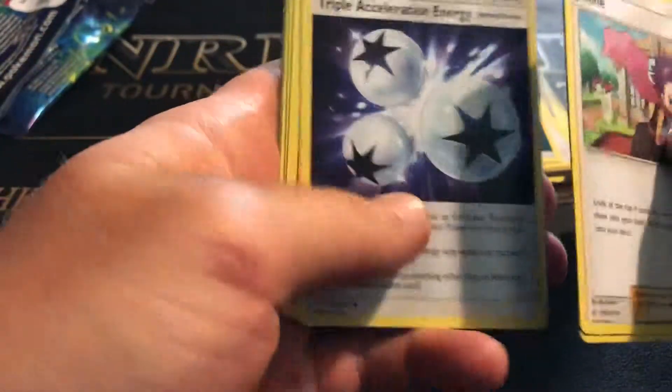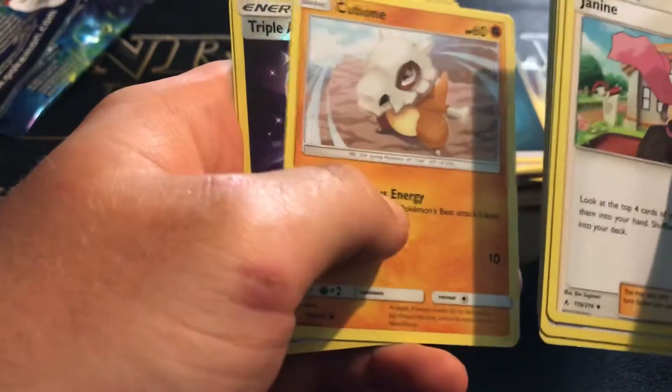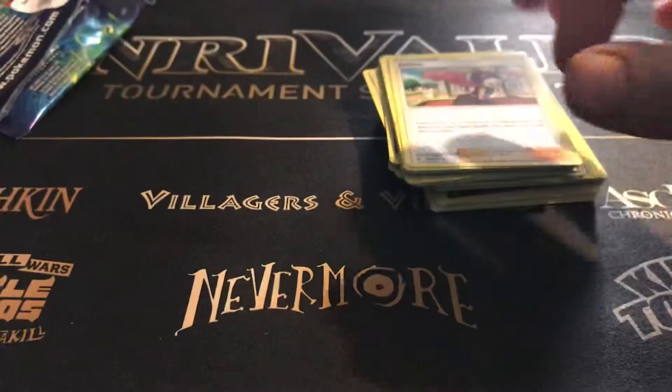Hopefully this set gets a little better than this. Janine, Eradicate, Triple Acceleration Energy, Diglett, Poliwag, Rhyhorn, Growlithe, Cubone, Reverse Triple, and a Sunflora. Oh boy.